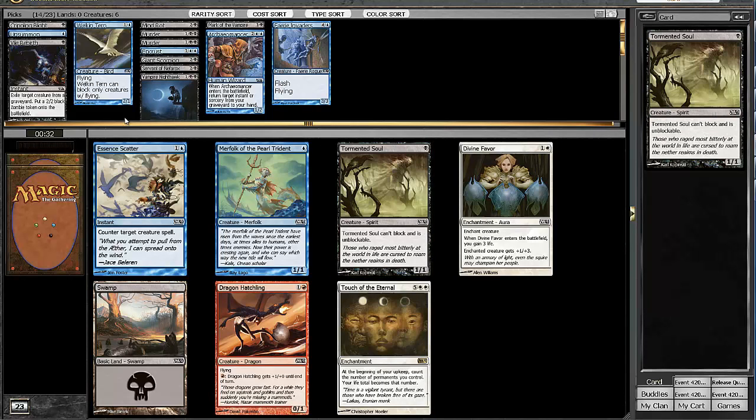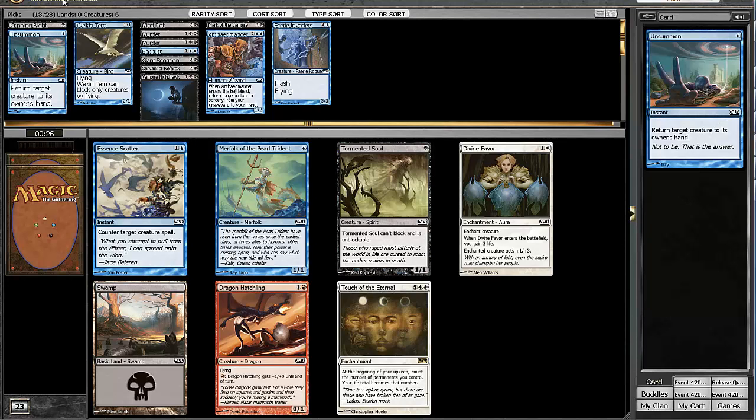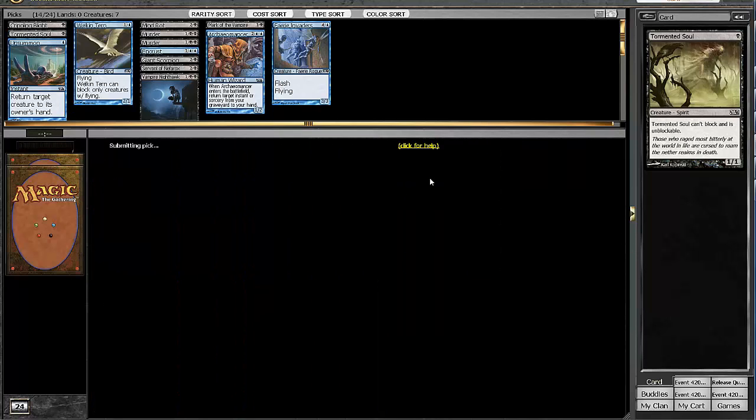Here we could take the Essence Scatter, but with a Mark of the Vampire already, I'm going to try to take the Tormented Soul. It's a creature — once again — and if we get a couple more Exalted guys it might be even better. So we'll take the Tormented Soul.